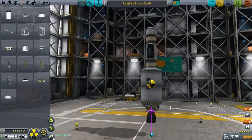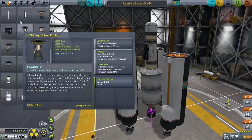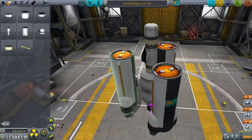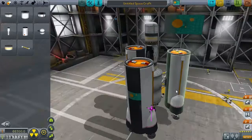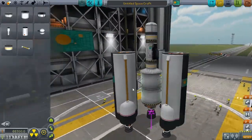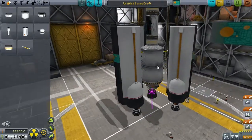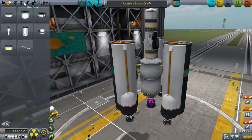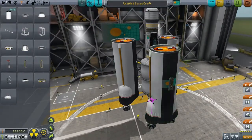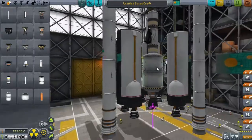I spent a lot of time umming and ahhing — did I want a poodle, did I want a skipper? In the end I went for a skipper because, whilst everyone likes a high-efficiency engine, no one wants to be waiting around for six hours whilst waiting for that engine to complete its burn. So yeah, I went for the skipper. I know if I was going to go full-hog with that mentality I should have taken a mainsail, and now that I think about it, maybe I should have. But no bother — this is what we're stuck with now.